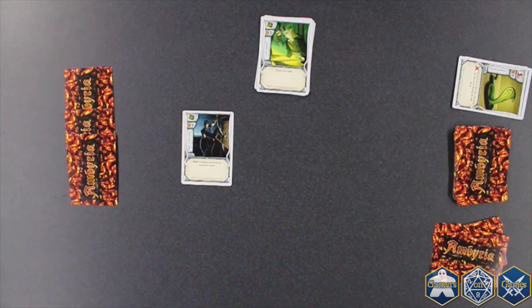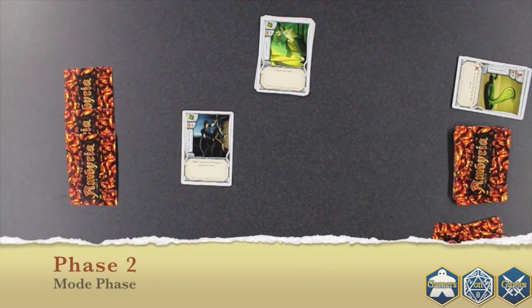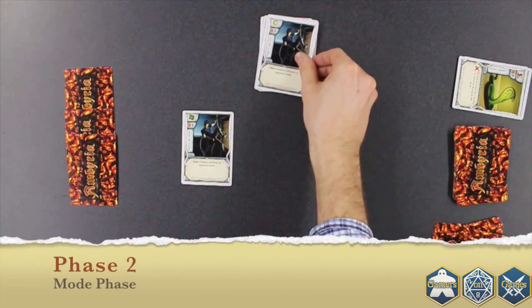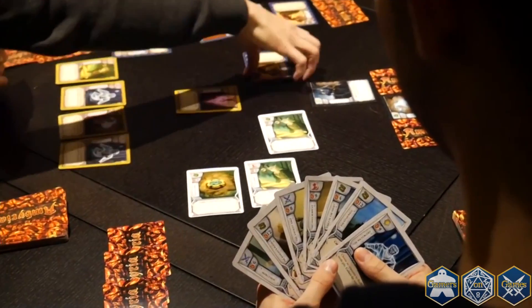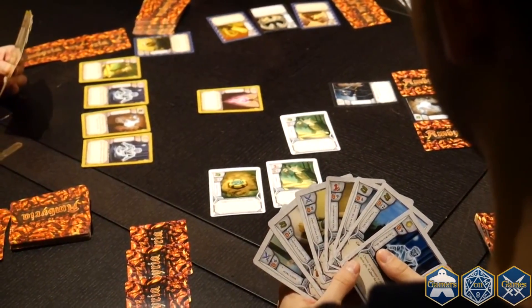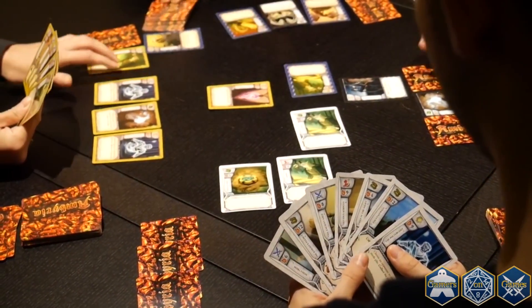The next phase is the mode phase. During the mode phase, you can put a card from your hand on top of your mode pile — this will change your mode of gameplay. When you put a card on your mode pile, it is only to change your mode; the effects of the card are not activated. The mode phase is optional, unless your mode pile is empty, in which case you must play a mode card.